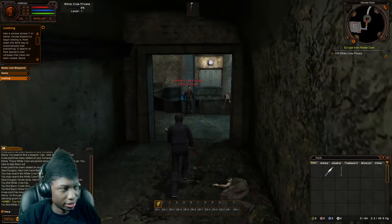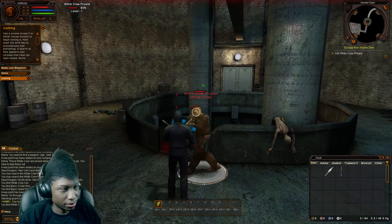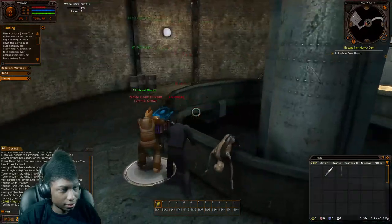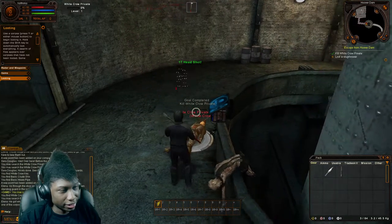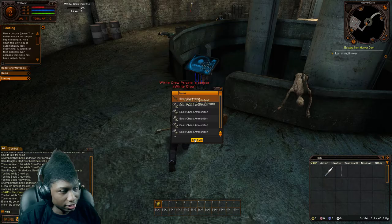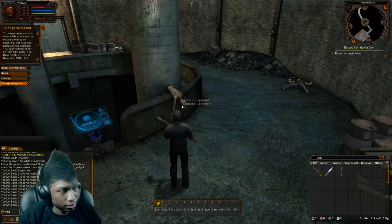What's in here? Oh, there's another crow over here. Hey buddy! How are you still shooting me?! Die — he got what he deserved. He definitely did. Now before you leave, try to find a rifle on one of the corpses in here — I wouldn't want you to bring an axe to a gunfight.